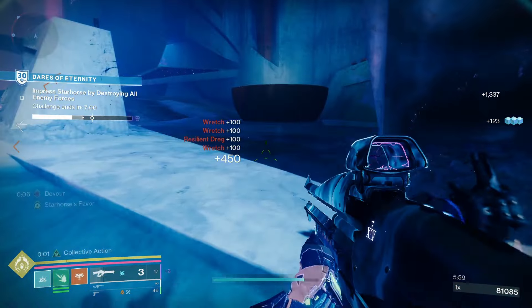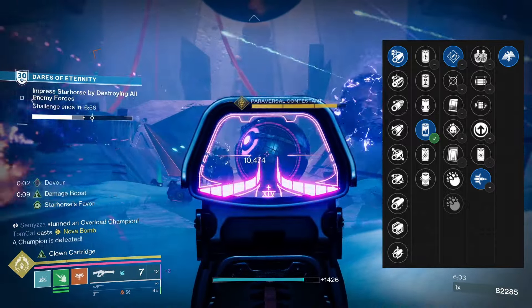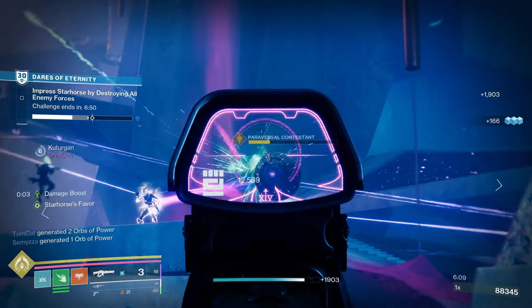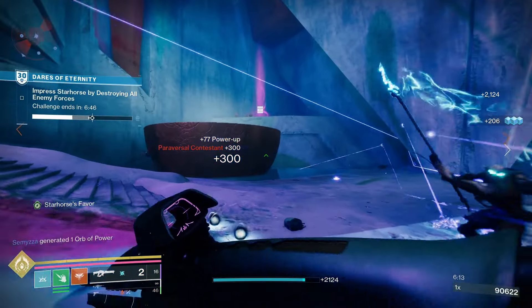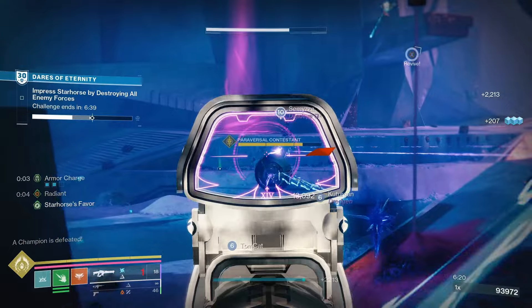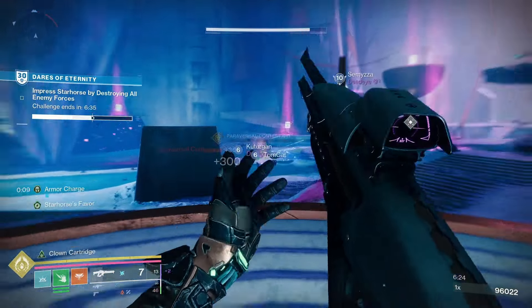For the PvE god roll, Arrowhead Break, Liquid Coils, Rapid Hit, and Bait and Switch will be very, very good. Arrowhead Break greatly controls recoil and increases handling speed. Liquid Coils increases impact damage and slows the charge time. Rapid Hit means rapid precision hits temporarily increase stability and reload speed. Bait and Switch gives this weapon a damage boost when you deal damage with all equipped weapons within a short time.